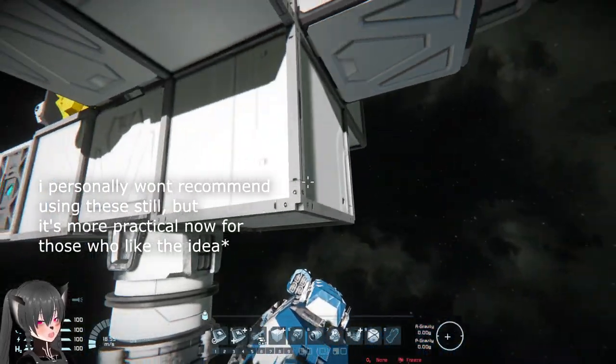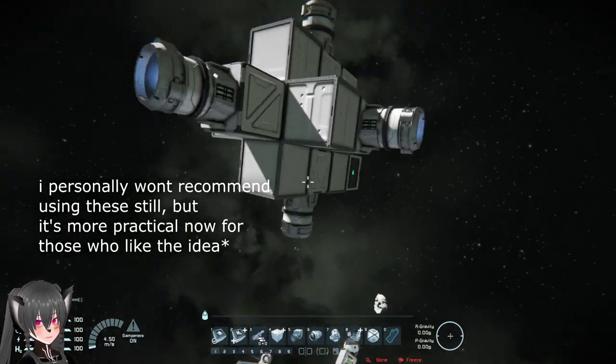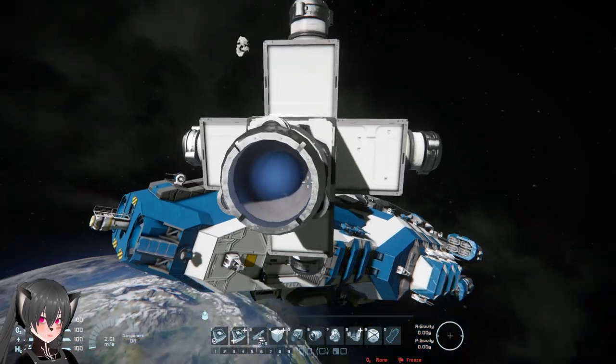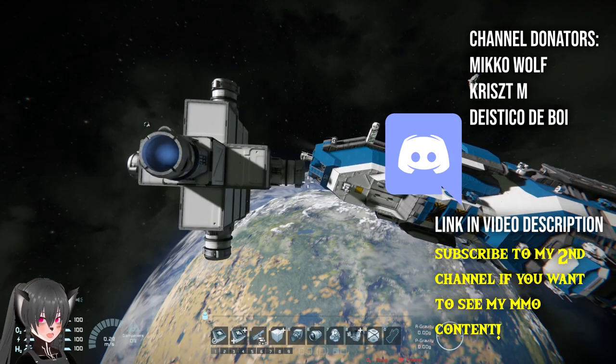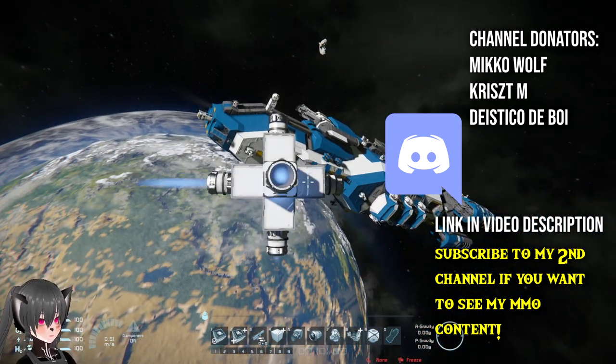You can just land them like a normal drone or small craft and have them take off whenever there's an enemy nearby. This is just an example drone, but I might make an actual heavily armored decoy drone and release the blueprint. Either way, the concept remains true — that's how the new AI blocks made one of the oldest ship design ideas actually practical in Space Engineers.